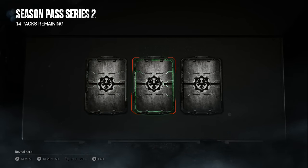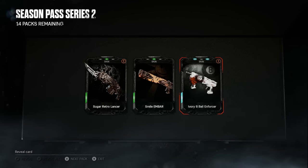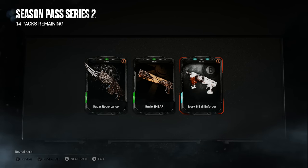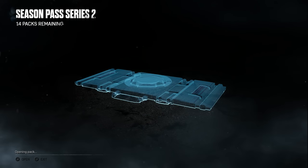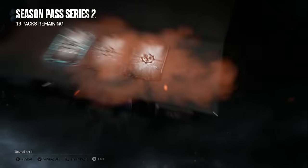This pack had a common, a common, and a rare — come on, Gears gods, you've got to be generous. I'm sure once we get down to the last two it might clutch up. We got a Sugar Retro Lancer, a Smile Ember, and an Ivory Eight Ball Enforcer. On to the next pack.